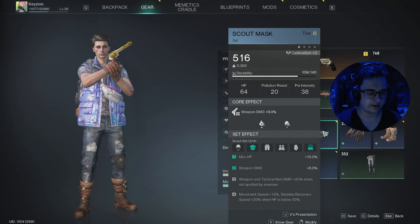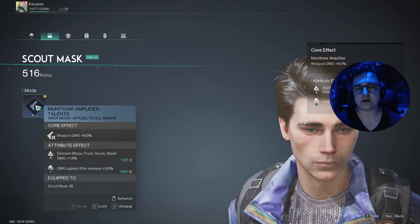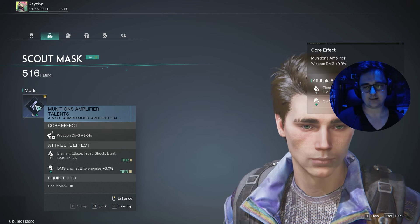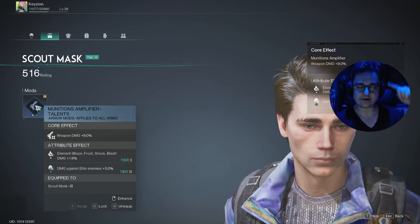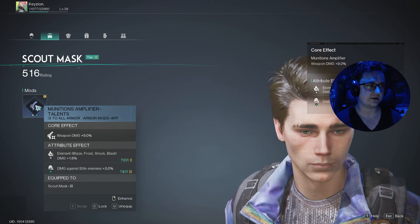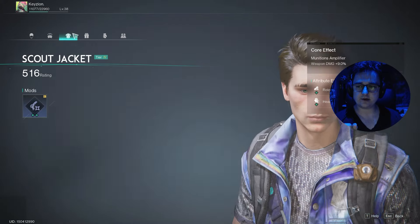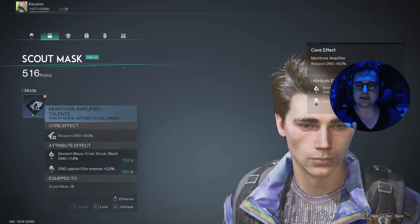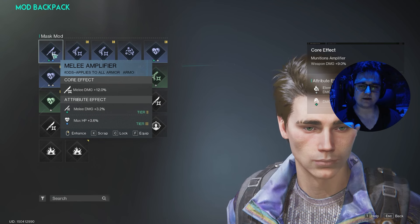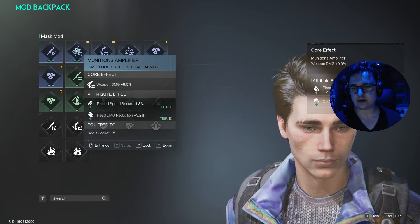If you right-click or hit modify — whichever button that may be, they're adding controller support later — that brings up the mod menu. Mods come from weapon crates or armor crates, which are also in the stronghold zones. You get quests directing you to find them as well. There are numerous gear and armor crate locations with plenty of random spawns in those zones. When you start getting mods, come to this menu. On the mask here you click it and you'll see your available mods — they all do different things, like 12% melee damage or weapon damage +9%.